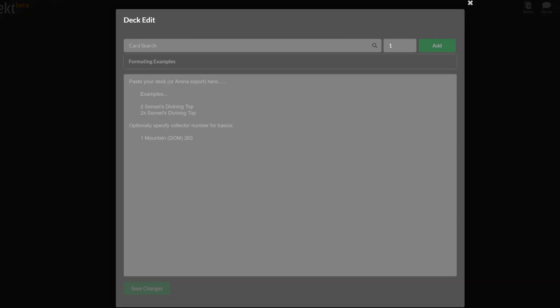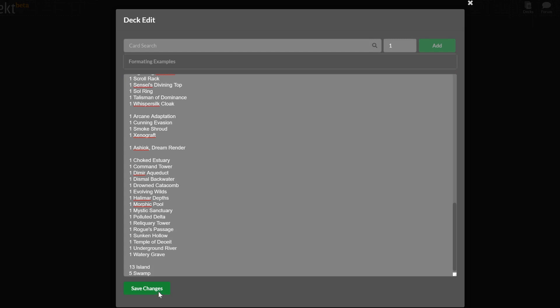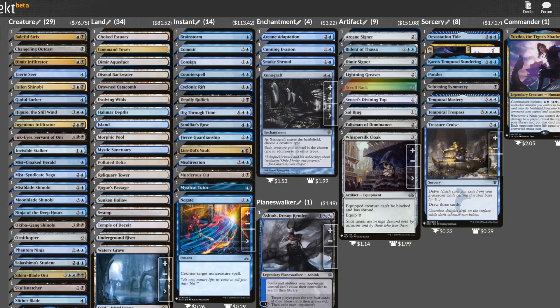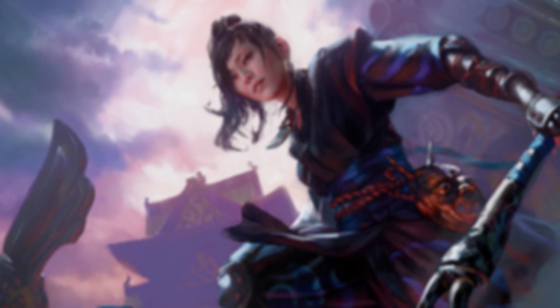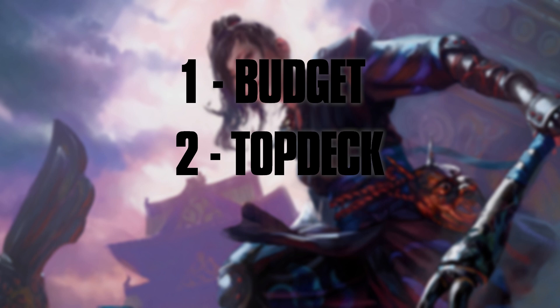Remember, any swaps that we make have to either be cost-neutral or help lower the price of the overall decklist. This is a genuinely tight list. If this is your starting point, Yuriko will take you far. It'll be hard to make too many improvements to this one, but let's give it a shot. There are three categories we can tackle here: budget, top deck manipulation, and some of its tricks.